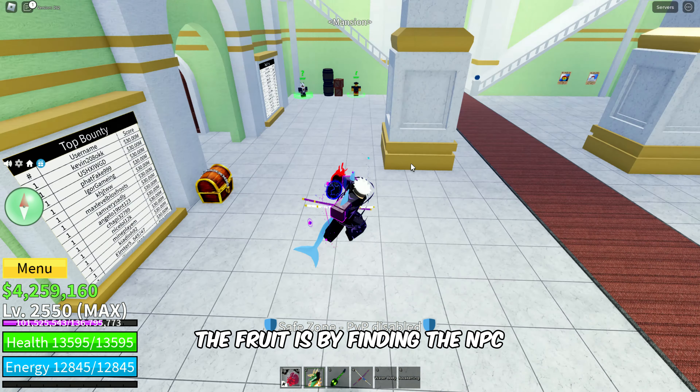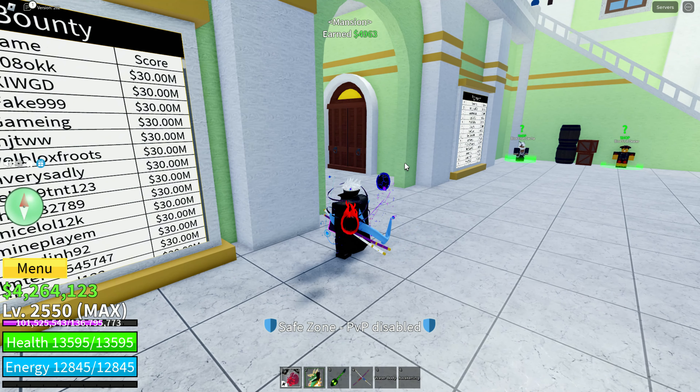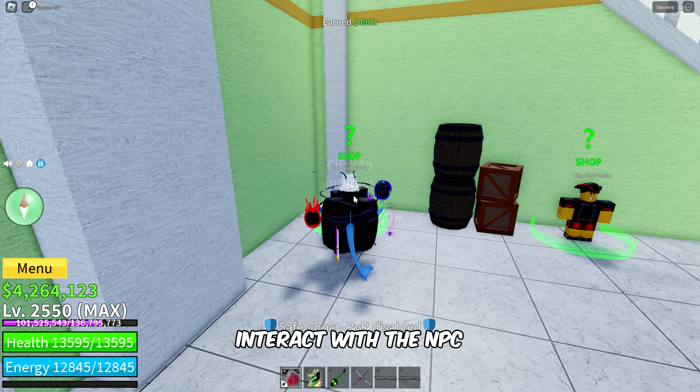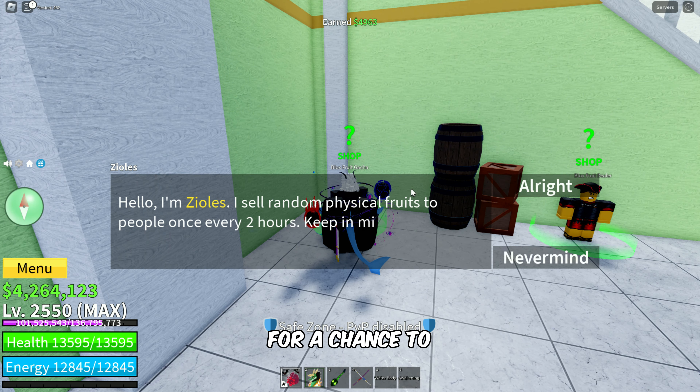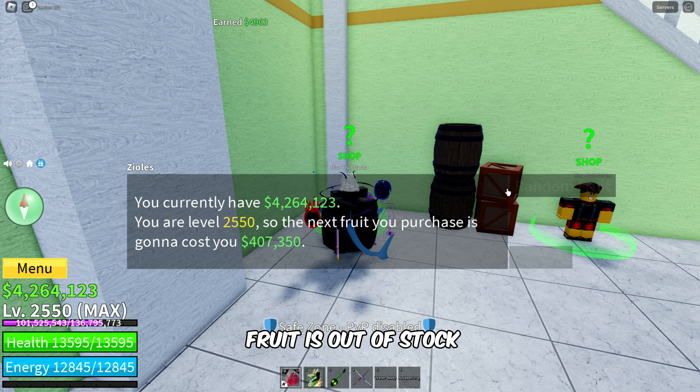Another way to obtain the fruit is by finding the NPC named Bloxfruits Gotcha in the mansion. Interact with the NPC to buy a random fruit for a chance to get the Quake Fruit. This method is useful when the Quake Fruit is out of stock at the Bloxfruits dealer.